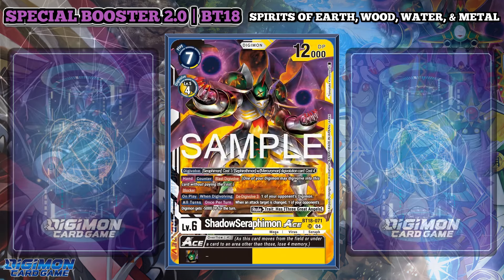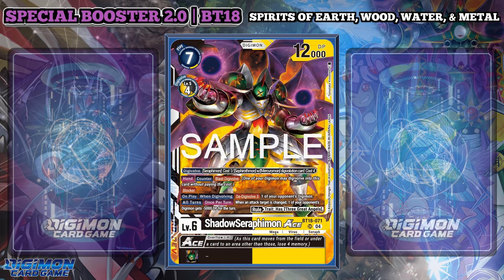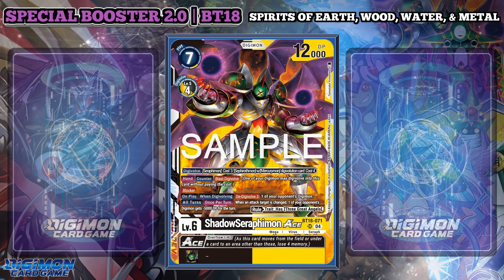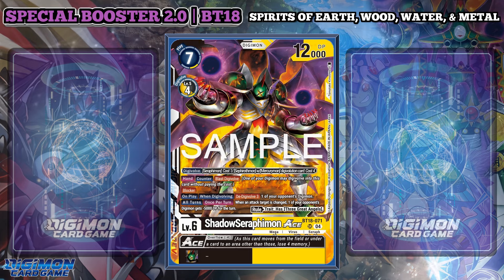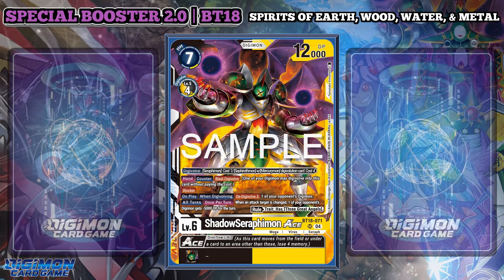Shadow Serafimon Ace is the last card to discuss with Mercurymon, as Mercurymon defeated Serafimon and then goes into this form in the series. It has the normal Blast Digivolution requirements and overflow costs for a level 6, but also provides a Blocker and an on play and when Digivolving effect that D-Digivolves 3 on one of your opponent's Digimon. Additionally, when an attack target is changed, one of your opponent's Digimon gets minus 5,000 DP for the turn. This card is especially nasty in the upcoming format with Black Blocker Mother Reaper.